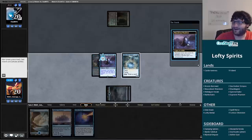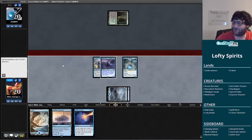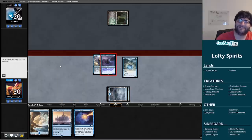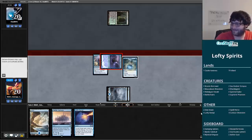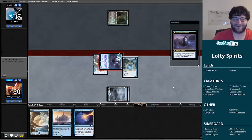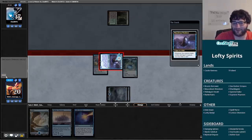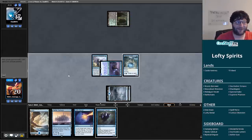I'm just going to go Curious Obsession on this Wanderer, play the Sailor onto it, get in for three and draw a card. My opponent says 'huge fan, never change' — well thank you, ChatMTG, that was very nice. Thanks for watching! They might be less of a fan after I devastate them with this Mausoleum Wanderer though — start drawing cards. This is a big turn right now for my opponent even though it is turn two.